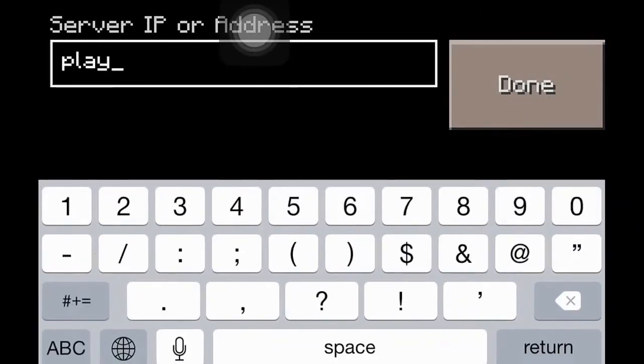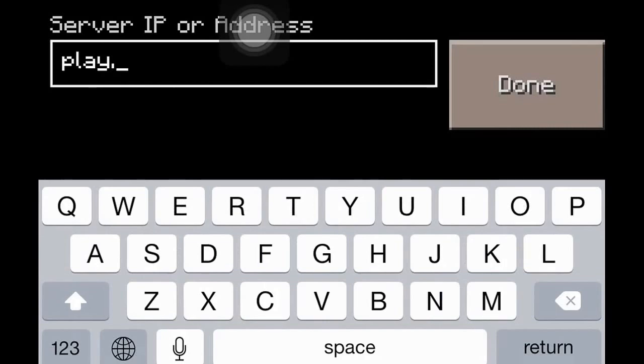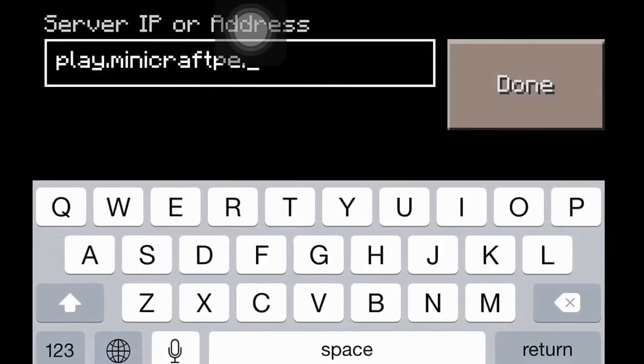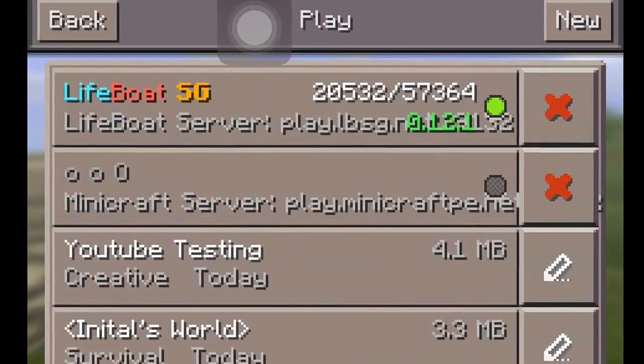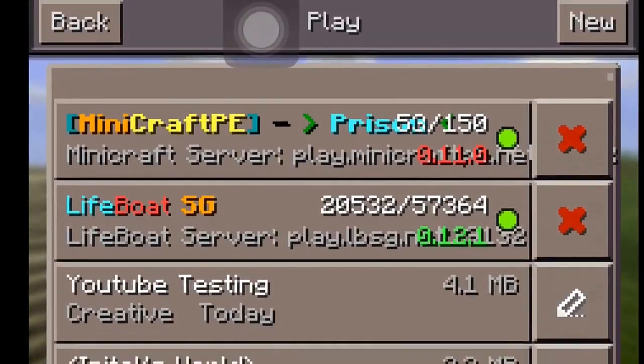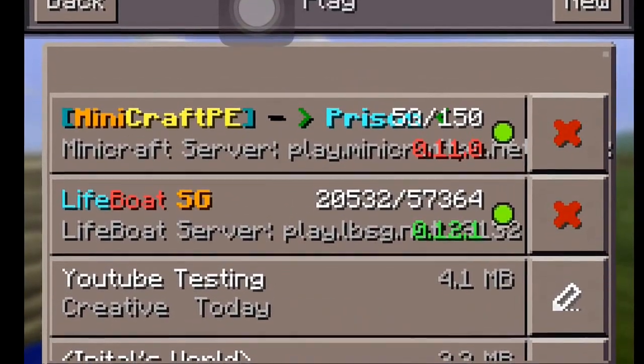You guys can put anything in the server name, but today I'll just do that. The server IP address will be play.minicraft PE.net. Then click add server and boom — Mini Craft PE is added.